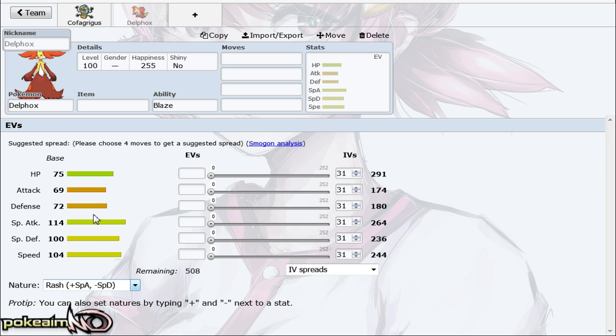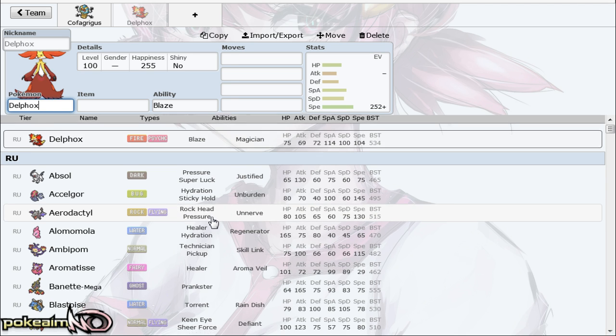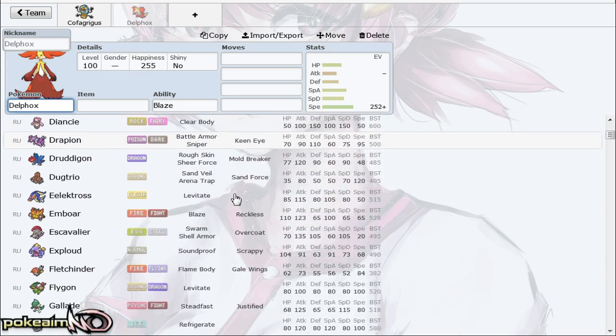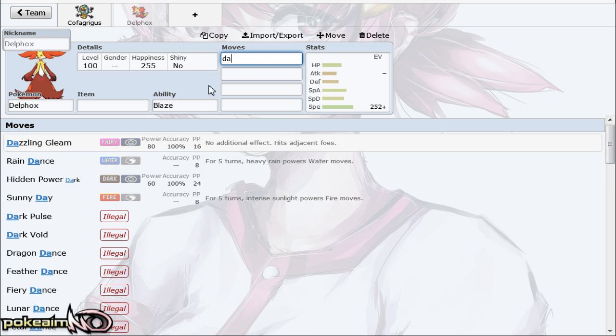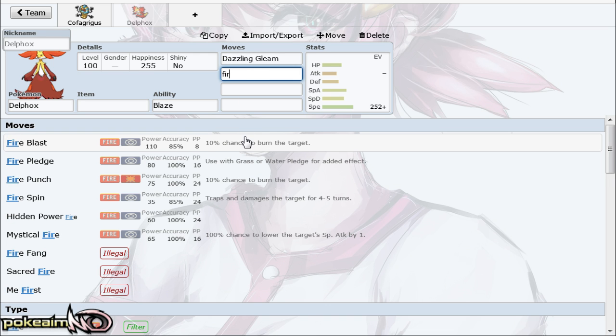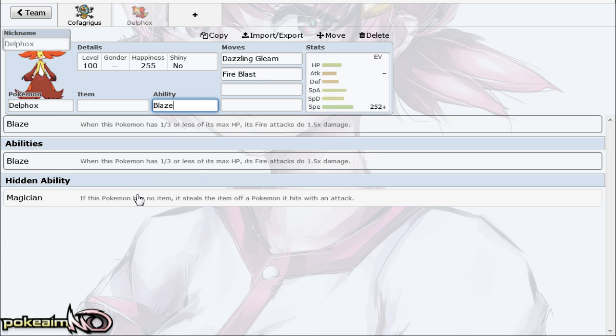Delphox is a really cool Pokémon. Even though its STAB is psychic and fire, its base speed in the tier — 337 — allows it to outspeed a ton of Pokémon like Drapion and non-scarf Flygon as well, which is pretty huge. It has access to moves like Dazzling Gleam, which allows it to muscle through Pokémon such as Clefairy in the tier. It has a really cool ability in Magician.